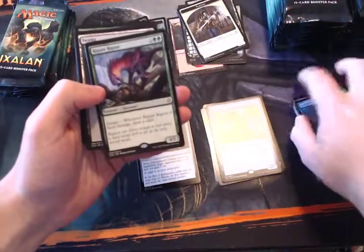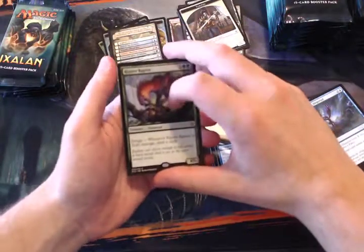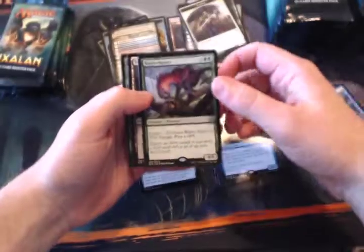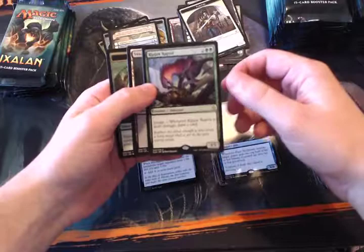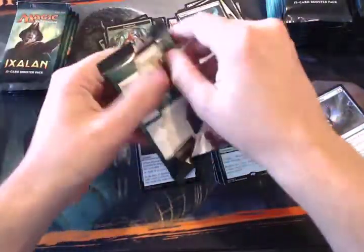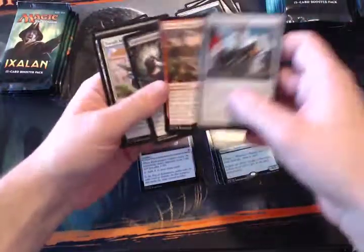Ripjaw Raptor! So this card is really cool. It's one of the classic Enrage cards — Enrage is a new mechanic in this set where whenever this creature is dealt damage you get an effect, and in this case you get to draw a card. Right off the bat a four-mana 4/5 is great, but with that ability you can get card advantage off of it, which makes it insane. Especially in limited, there are a lot of cards that interact with that — you can deal damage to your own creatures and stack extra value.